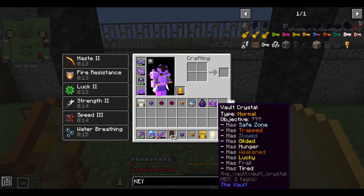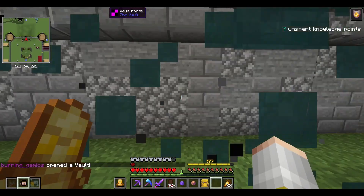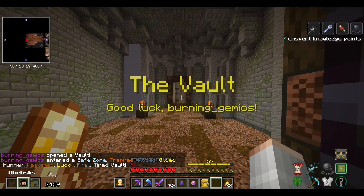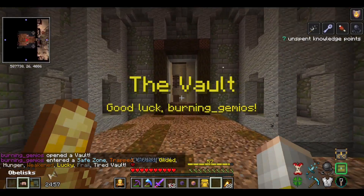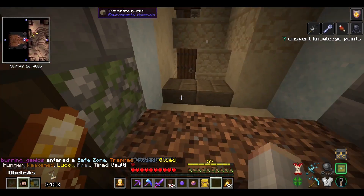To start off, I'm going to do this little safe zone, gilded, and lucky one. I'm not going to show the entire vault since it's repetitive, but I want to try and get as many catalyst fragments as I can. All my rolls in here were just no good, so I'll be back if I find anything.